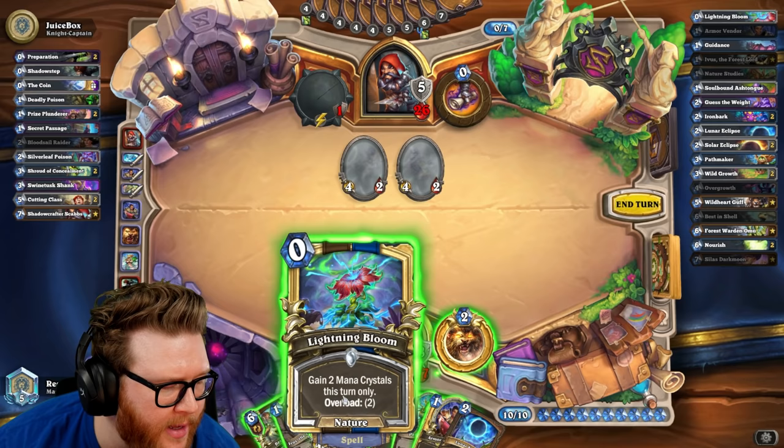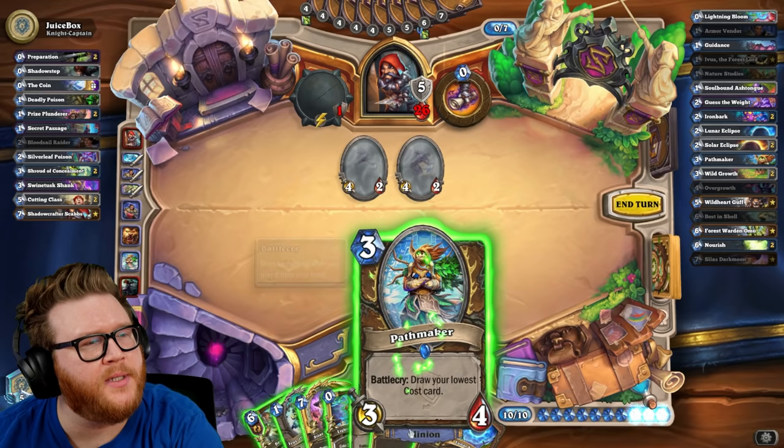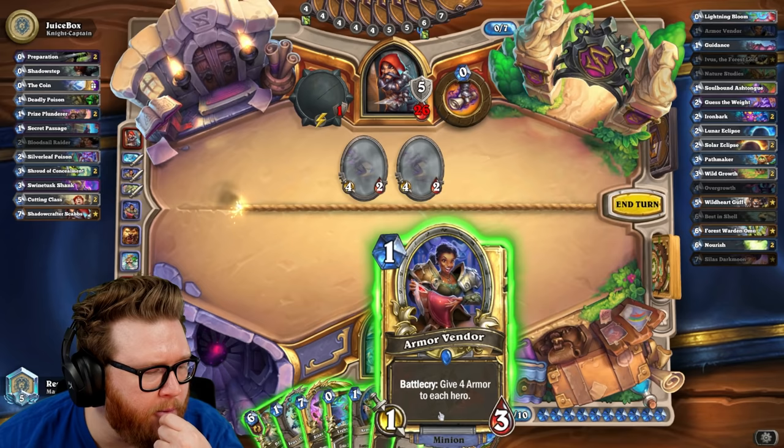Can I get away with like one turtle, a path maker, and some Armor Vendors? Is one turtle sufficient? I think with the Armor Vendors it probably is. He does have a Blood Cell Raider and a Smite potentially — that's 6, 12, plus 4. I think we'll be okay. I'm gonna just kind of try to greed a little bit here because I have a lot of life.